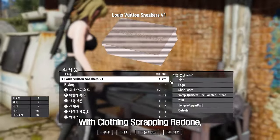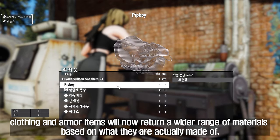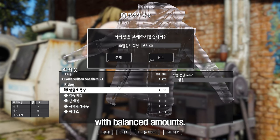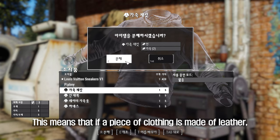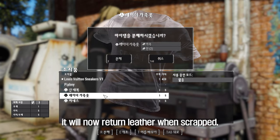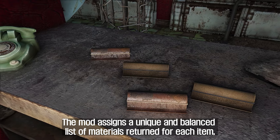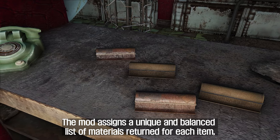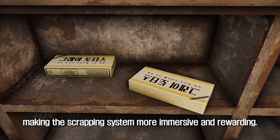With Clothing Scrapping Redone, clothing and armor items will now return a wider range of materials based on what they are actually made of, with balanced amounts. This means that if a piece of clothing is made of leather, it will now return leather when scrapped, along with other materials like cloth and steel. The mod assigns a unique and balanced list of materials returned for each item, making the scrapping system more immersive and rewarding.